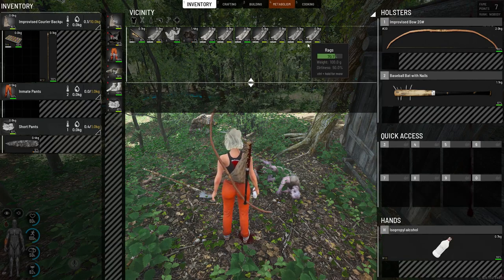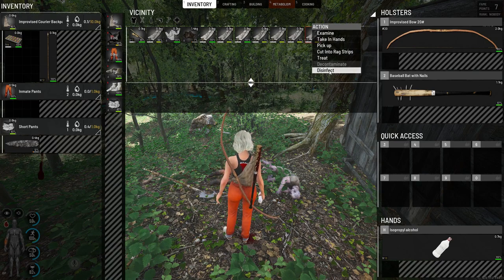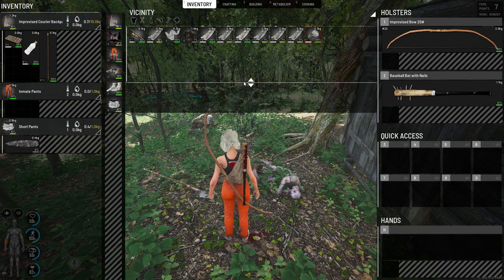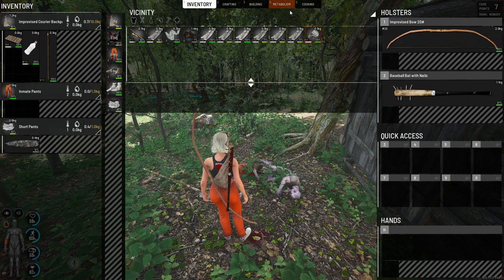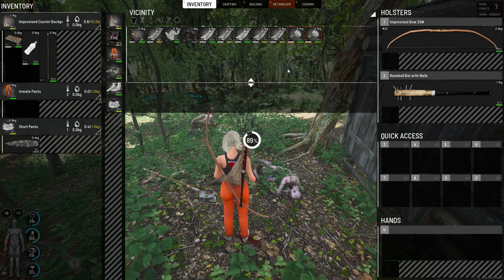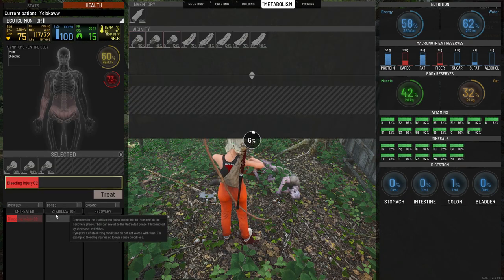One extremely useful tip is to hold an alcohol bottle in your hand, then hold a rag in your hand, click on the rag, and select disinfect. If you use the alcohol to disinfect the rag it becomes an aseptic rag. Do this multiple times and your rag will have disinfectant capabilities whether your bleeding injury is infected or not.